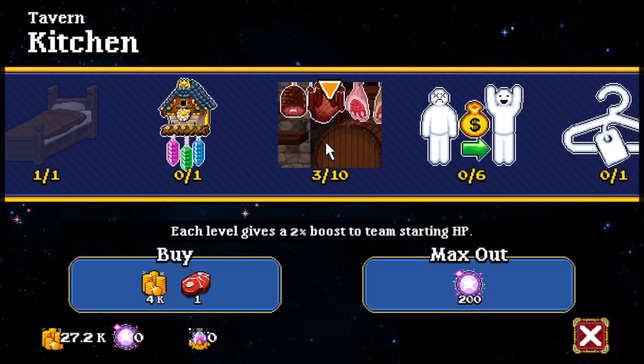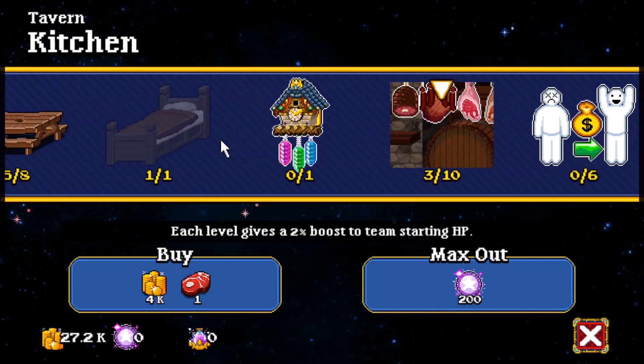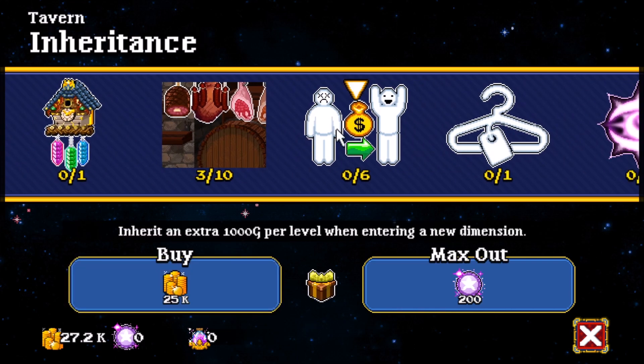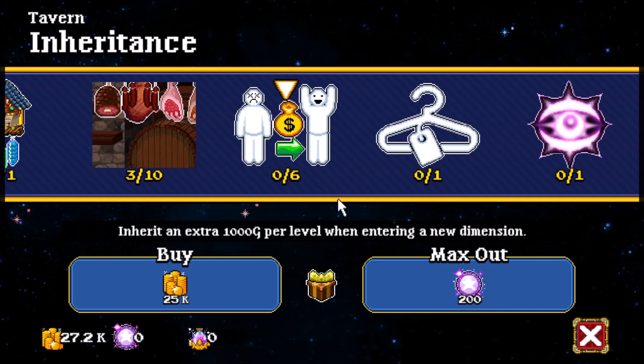First and foremost, there are custom AI patterns. You can actually create behaviors for your party members using what they call Soda Script. So you don't have to look over their shoulders all the time — you can pre-program them in different ways.